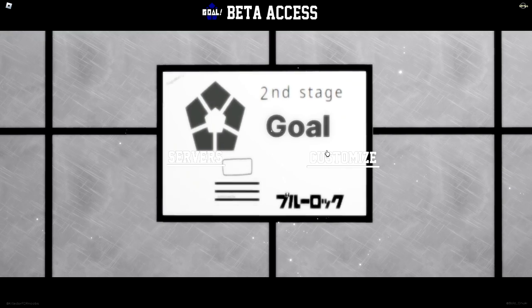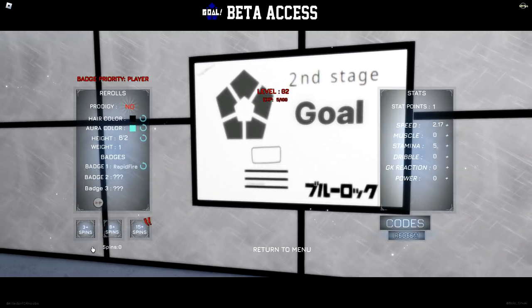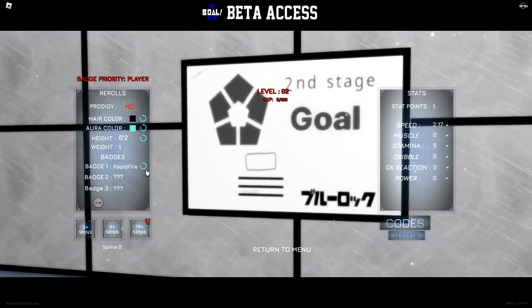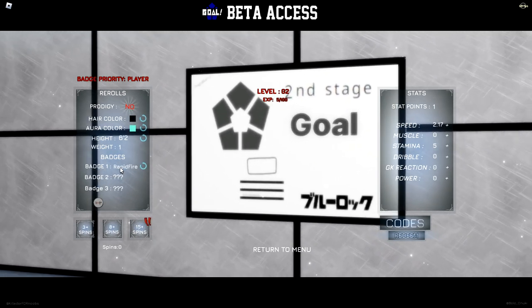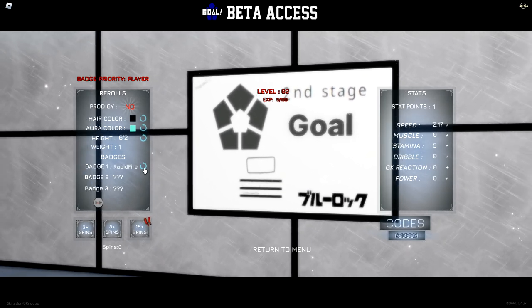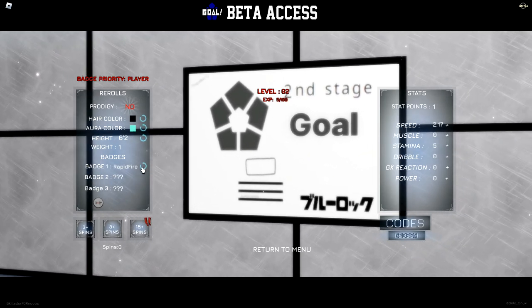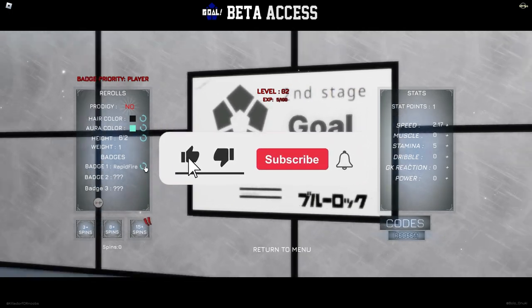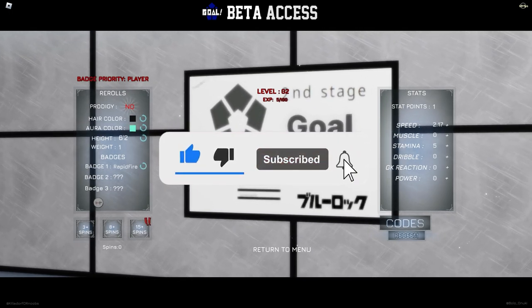First of all, we have to go to customization. I have wasted over 60 — I think 70 — spins trying to get Nagi's stuff. I got Rapid Fire, which I was okay with because I was down to my last 10 spins and I didn't want to risk it trying to go for Formal Shooter. So I went for Rapid Fire, which allows you to actually shoot in the dribble like Nagi does, and also it gives you two times charge shot. Nagi's shot is no joke.